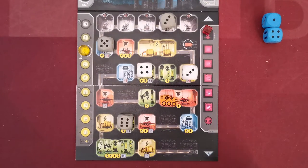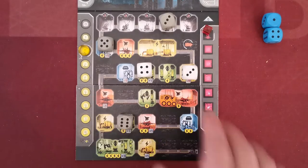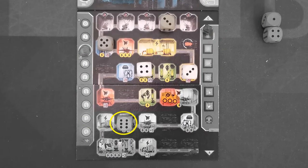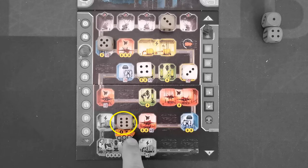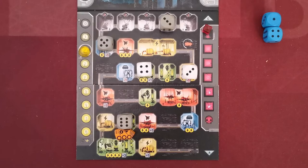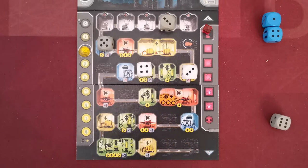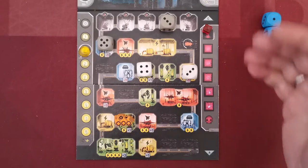Gray and white dice are called worker dice; blue dice are robots, and we'll see how these come into play shortly. When the player resolves the excavation die, the excavator moves steps equal to the value of the die until it stops at the die's location. If the excavator hasn't got enough steps to reach the die, it remains in place, the die is discarded, and excavation has no effect. Otherwise, the excavator's new location changes the excavated part of the base. The cost for excavation is one energy point.